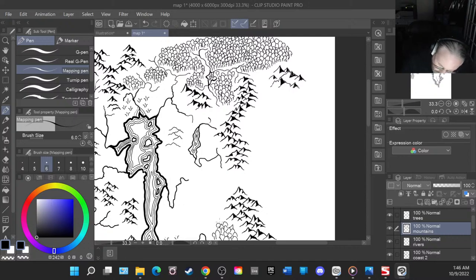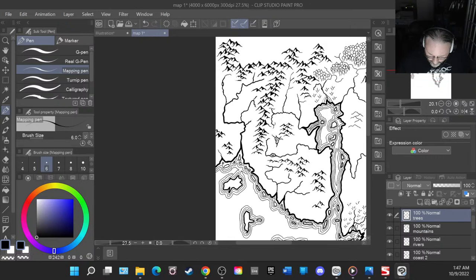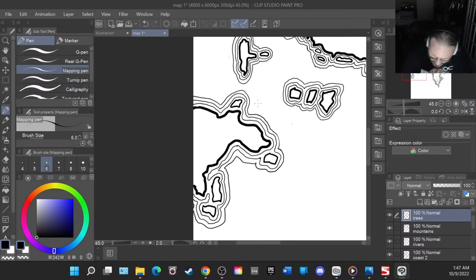Let's extend the trees over this way. I need to draw a couple features on this island — just a couple of mountains, a couple of hills here. Let's shade those. This really shouldn't be a mountain; it should be more like hills, so let's do those again.